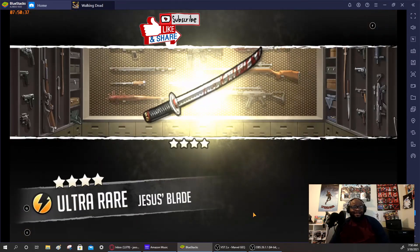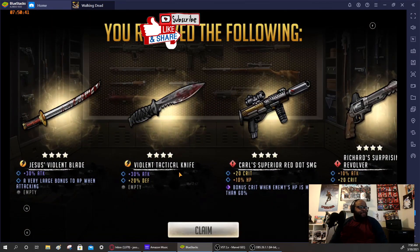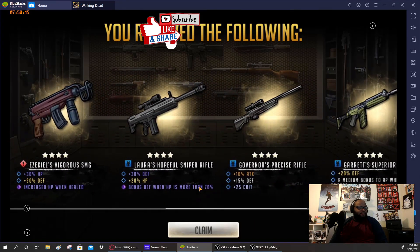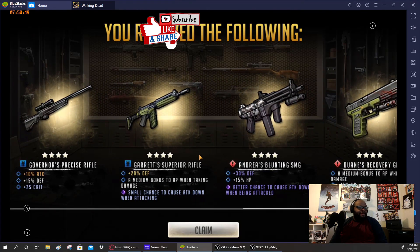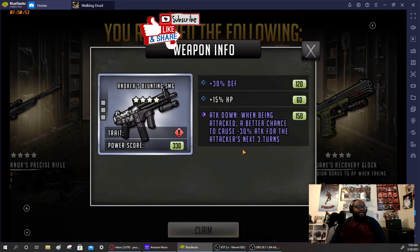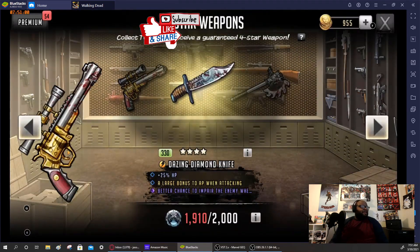This is going to be the last of these pulls. Jesus's Violent Blade, Laura's Garrett Superior — this is my first time getting Andrea's Blunt. Attack down — not bad. And we got Duane's Recovery. A couple of good pulls there.